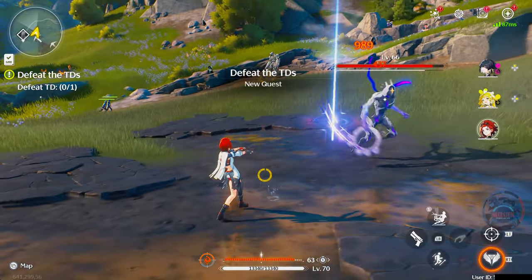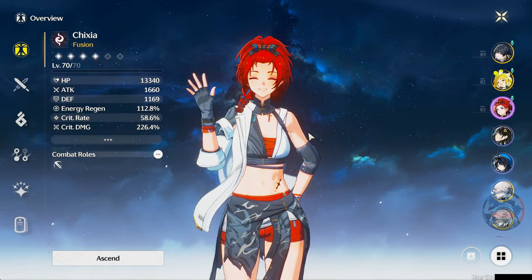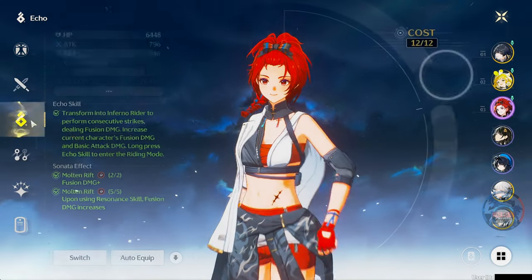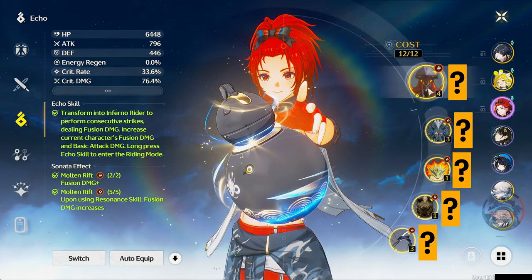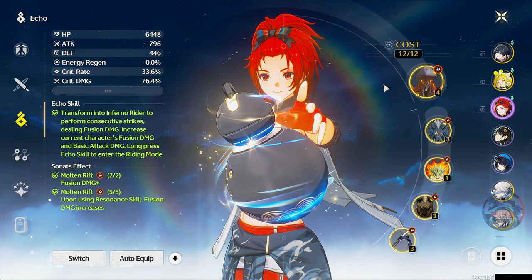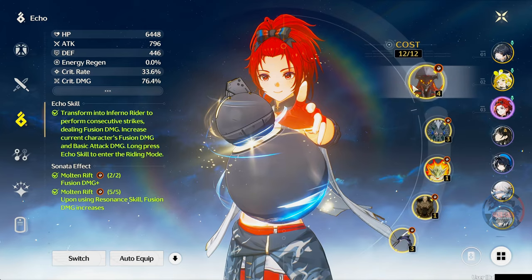Everyone is talking about crazy builds and crazy DPS, but no one is really talking about how to go about it. Where do these crazy echoes come from and what do you need to do to max out their potential? I will be showing you how to gather and build out your echoes. Hello everyone, my name is Sonir and welcome to the channel.